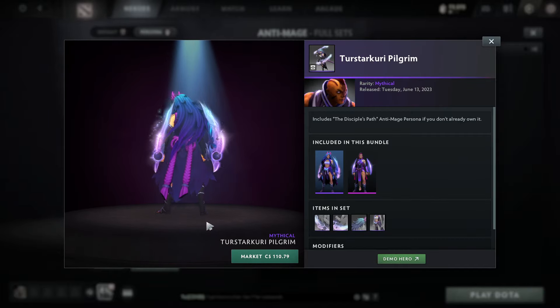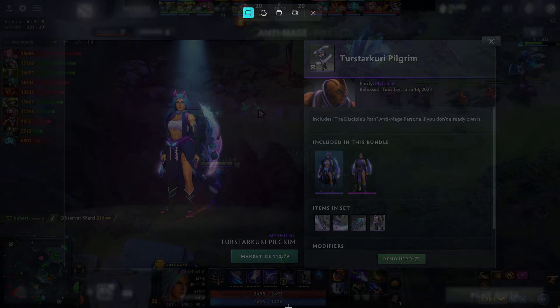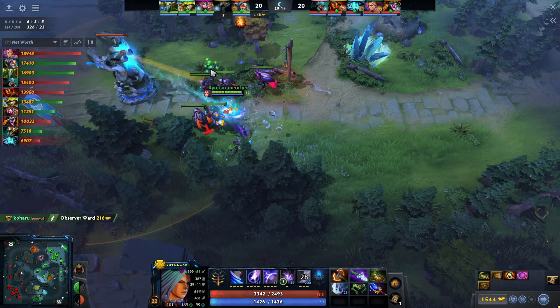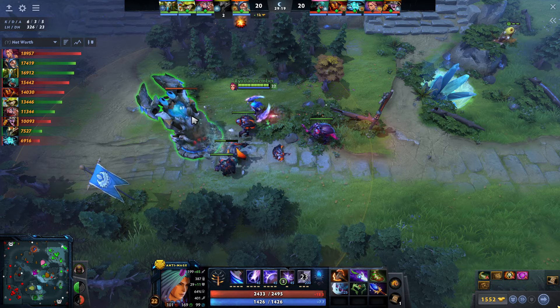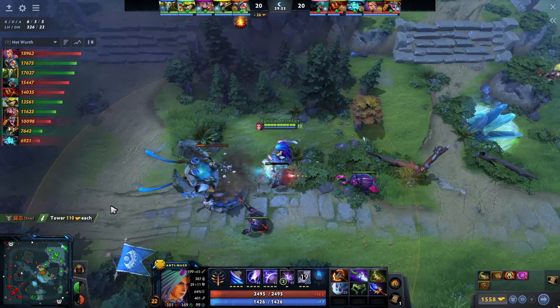The same thing goes with this skin. If you already own the persona, you're going to be able to get this for quite cheap. If you don't own the persona, it's still a very cheap way to get a persona. Personas used to be super elite — something you could only get once and couldn't pick up again — but nowadays you can. If you're an anti-mage player and you enjoy the persona, you should definitely pick up this skin for an extra 12 to 13 US dollars.